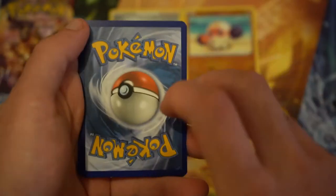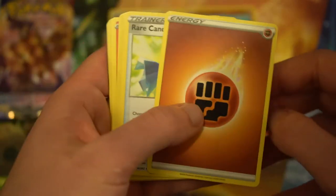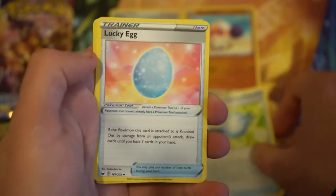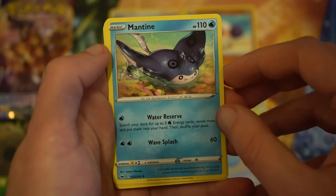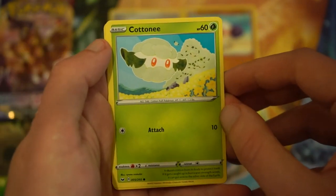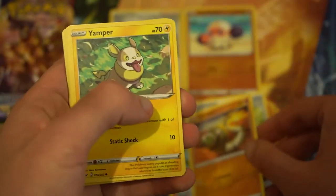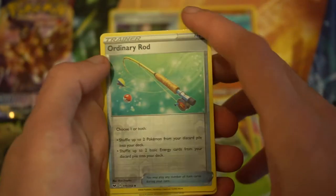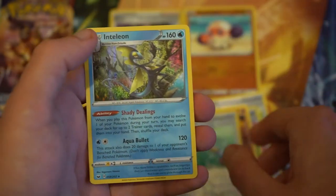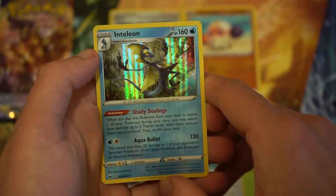Code card out of the way - one, two, three, four, and guessing fire. Oh, fighting - okay. Starting off with fighting, a Rare Candy, a Lucky Egg, a Mantine, a Cottonee, a Scorbunny, a Silicobra, a Yamper, a Grookey, a reverse holo Ordinary Rod, and the final card is an Inteleon holo card.